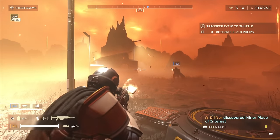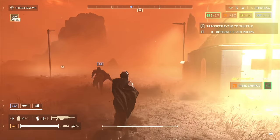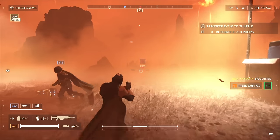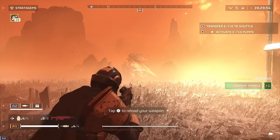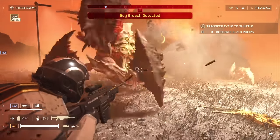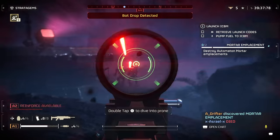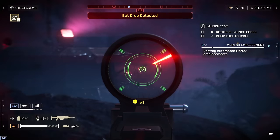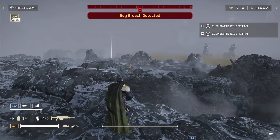Up next we have the Diligence Marksman Rifle, and I'm not going to sugarcoat it — it's actually pretty terrible. Even against automatons you sometimes need two or three shots to take out the smallest enemies, and using it on bugs is an absolute no-go. Ironically, using it outside of its scoped ADS mode almost makes it more viable, especially at 112 damage per shot, but it just doesn't feel like that. Use it at your own risk. It's pretty terrible — D category.